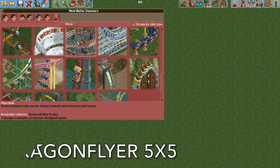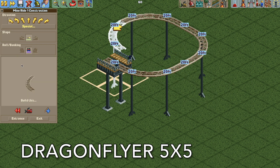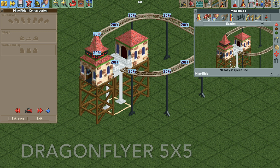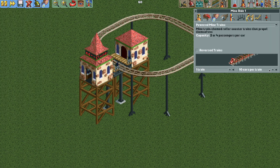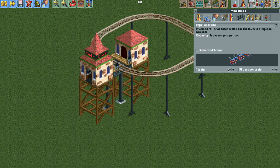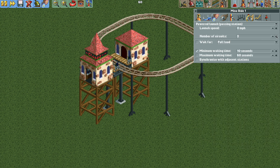Moving on to the larger version — we have the five by five version, and we're going to use the mine ride track with a larger turn radius but the same layout. Then we're going to add our entrance and exit building. For the trains, we want one train with 15 cars per train, and we're actually going to use the impulse coaster trains. For the operating mode, we are going to use powered launch passing station, bump the circuits to whatever you'd like, and the launch speed I'm going to set to 15 miles per hour — a little bit faster.